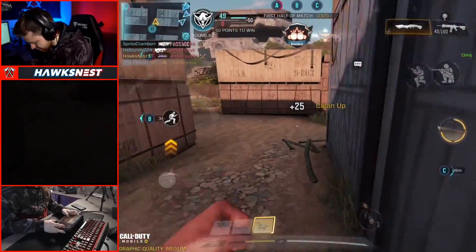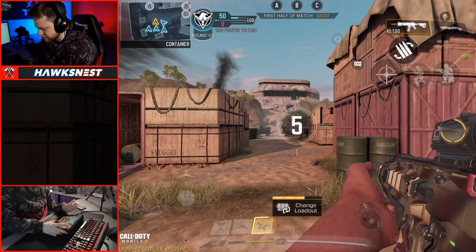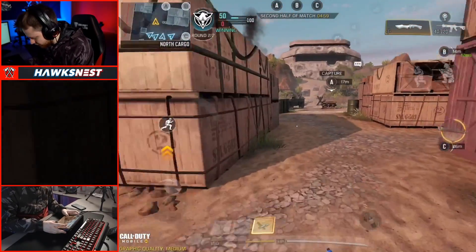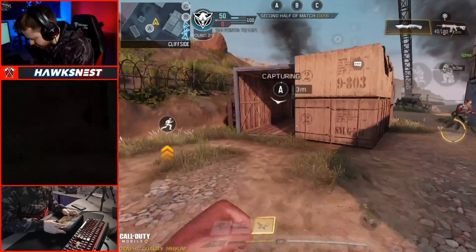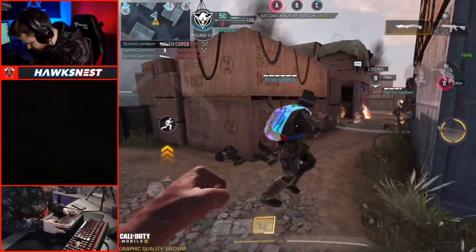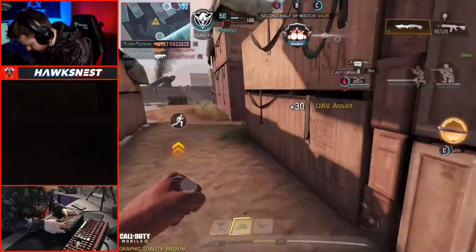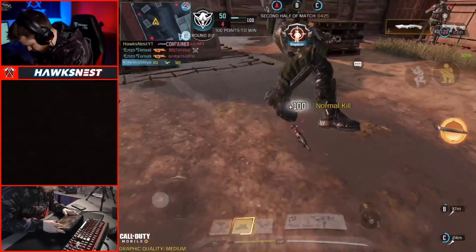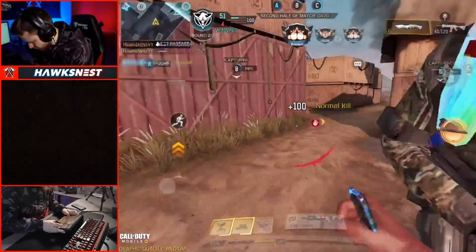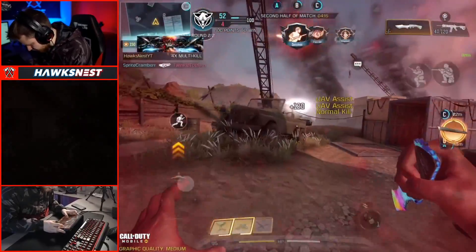Sliding into them should count as a crouch kill. I really wish I could do ranked right now since it'd be more of a challenge — we're in a pub so the opponents aren't the greatest. The 1944 Shipment mode is a new map so it should be good. That right there — sliding into a wall — I'm pretty sure that counts. We're actually getting a lot of crouch kills right now, I think we might finish this challenge by the end of this game.